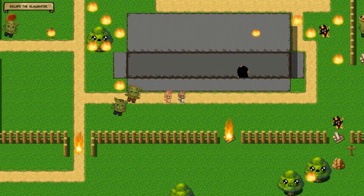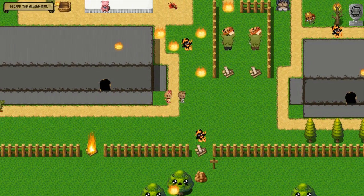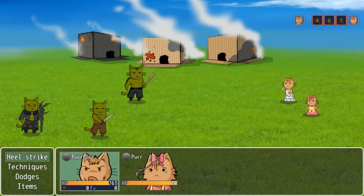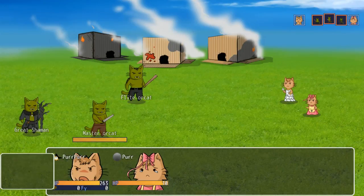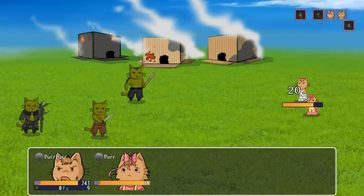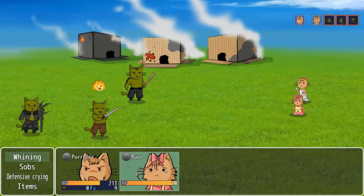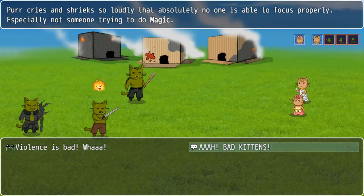These orcats get me so furious! Fury lets you use the strongest techniques but unfortunately after every fight it drops to zero. We're escaping the slaughter — we don't have time to check every corner in Catawis, come on sis! Oh I guess we gotta take these clowns out too. We're outnumbered! Purg cries a river of tears and criticizes all violence, which weakens the offensive skills of everyone except her sister. And Purg cries and shrieks so loudly that absolutely no one is able to focus properly. Let's go — violence is bad!